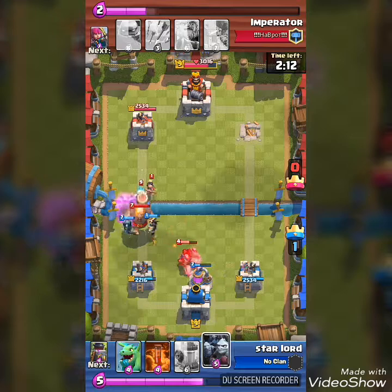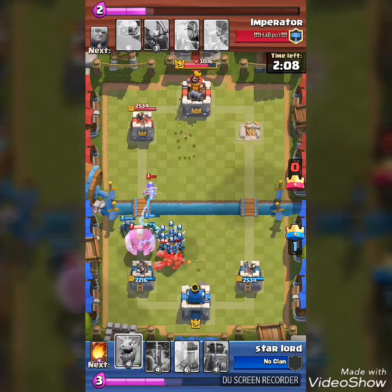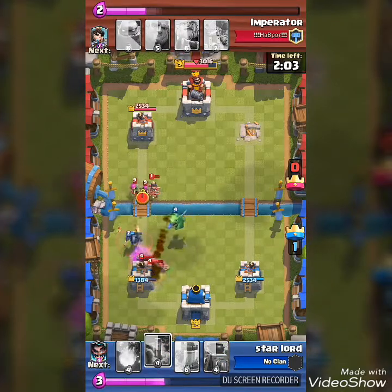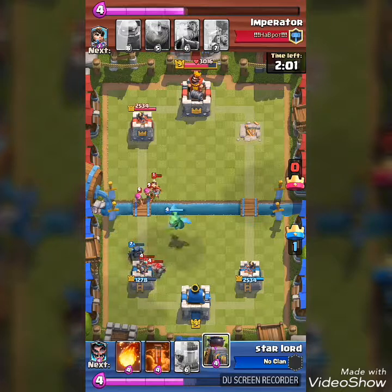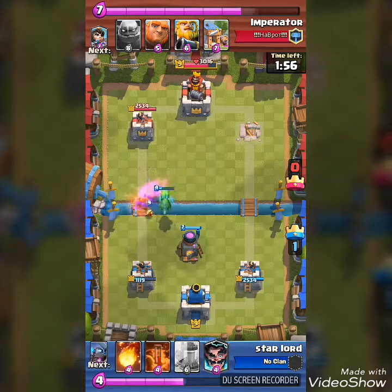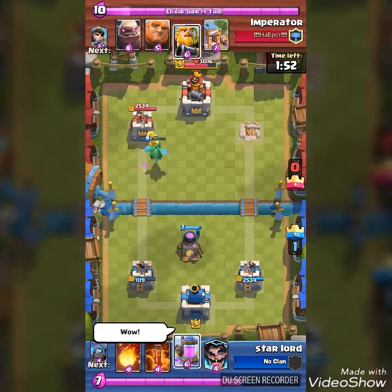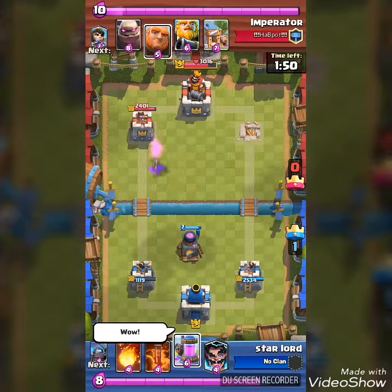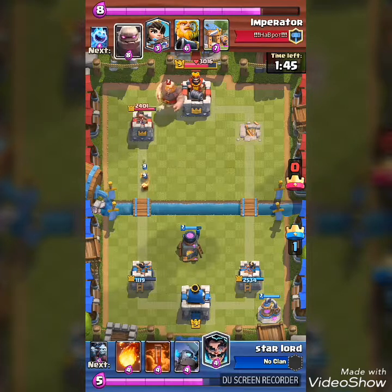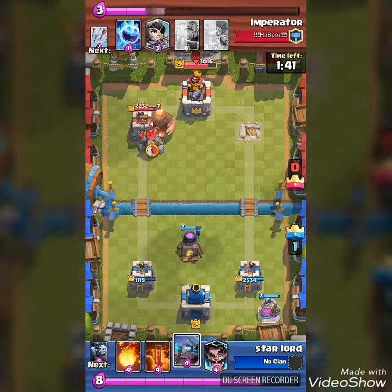The golem went to my elixir portal — really good. My mini PEKKA and electro wizard are just murdering every single thing. He did pretty good damage on his first push, but my baby dragon is going to kill everything and now we are resetting him. He has a pretty heavy deck, but I cannot let him take my first tower because he has a royal giant.